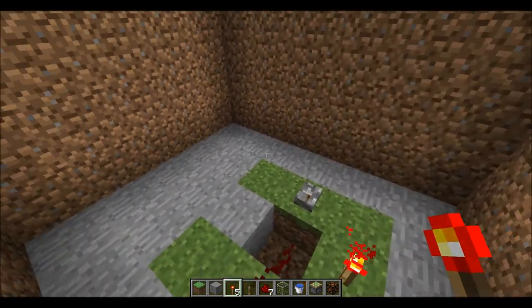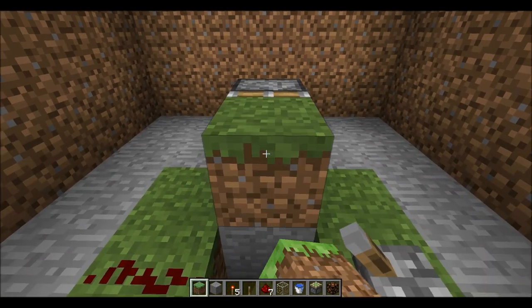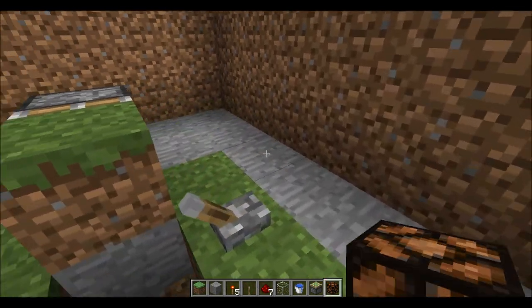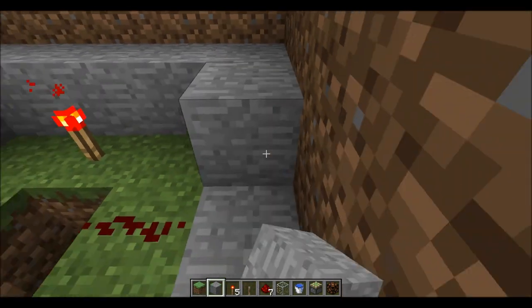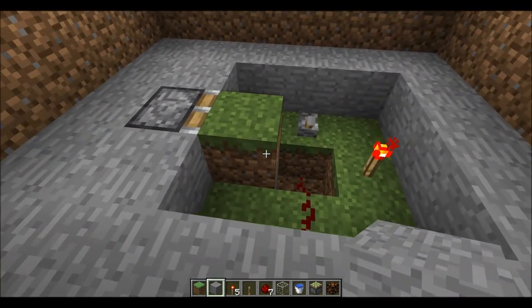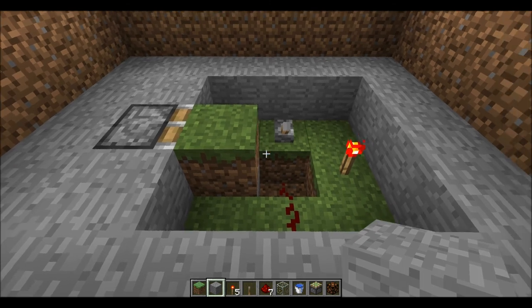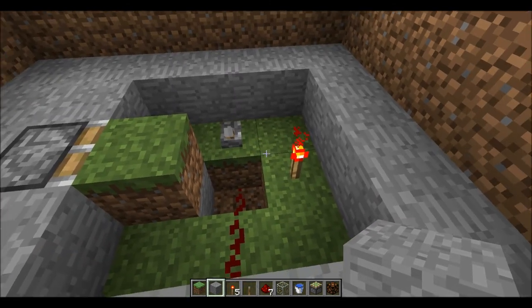Now this is this layer — it's not that hard to make, actually. You put the piston there, grass block there, and you fill it up with stone. There you go. And then we do like this. This layer is pretty much done, I think.